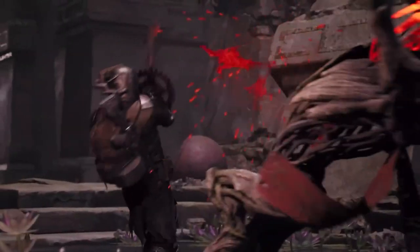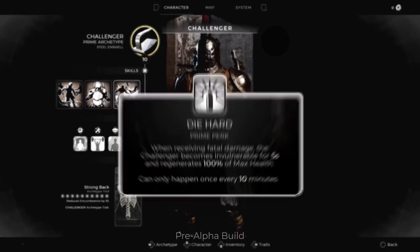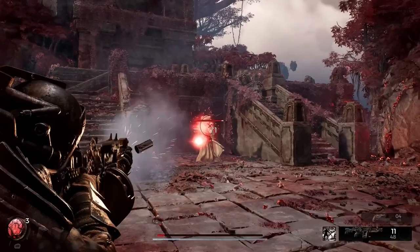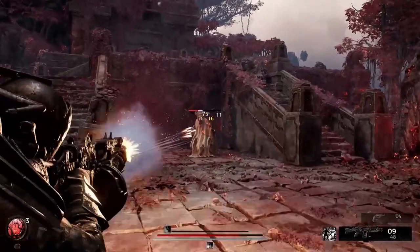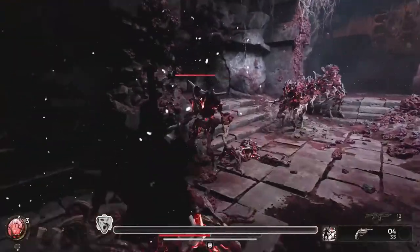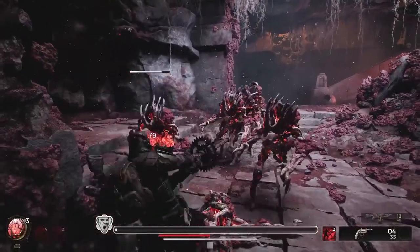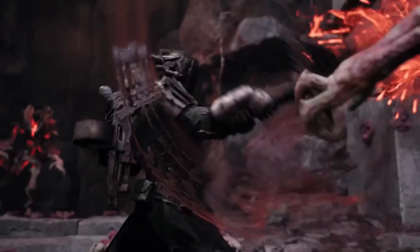But wait, there's more. The key to their fearlessness is the prime perk, Die Hard. When the Challenger receives fatal damage, they pound the ground in anger and let the enemy know, not today. Though on a long cooldown, Die Hard allows the Challenger a second chance to finish the fight. And fighting is the Challenger's specialty.